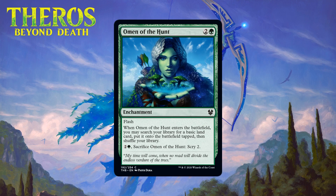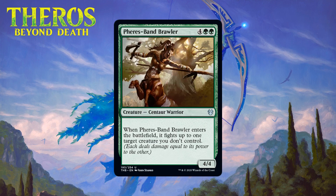Next up is Omen of the Hunt, which for two generic and a green is a common enchantment with flash. When it enters the battlefield you may search your library for a basic land card, put it on the battlefield tapped, and shuffle. You can pay two generic and a green to sacrifice it and scry two. The green omen provides both fixing and ramp — both things that are pretty nice — and this is another common that fixes for green, meaning green will have an easy time splashing. Like all omens, this one also scrys later in the game. This will be a solid common for green decks — I'm giving it a C.